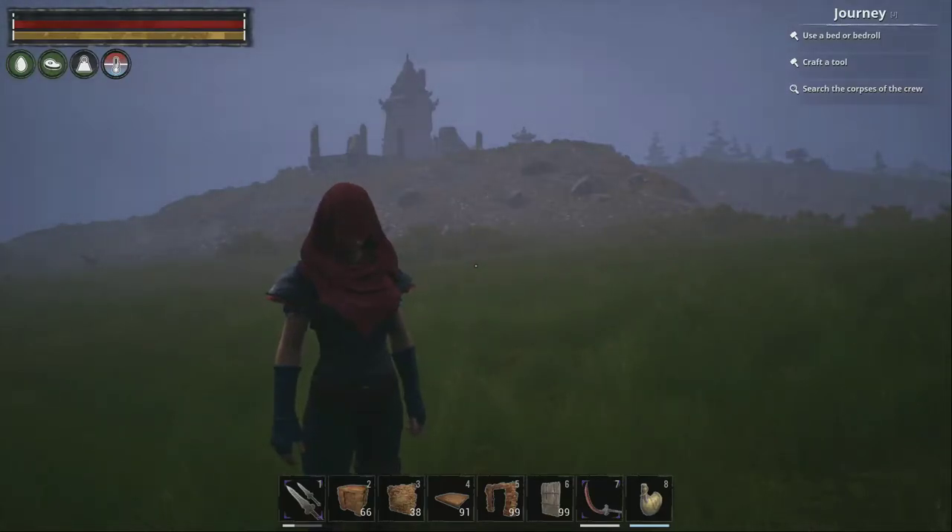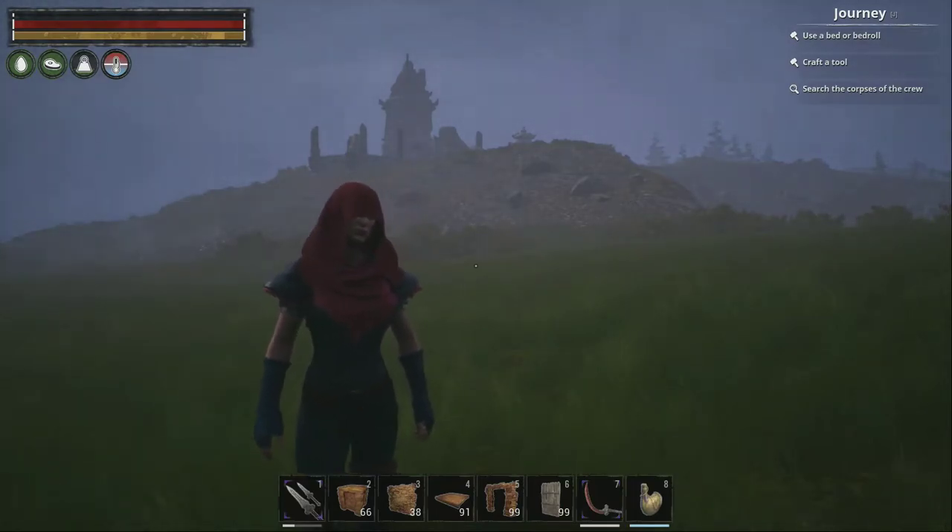What is up? Welcome back to another Conan Exiles Isle of Sipta video. In this video, what I'm going to attempt to do is show you where you get the Warcourt armor and the Survivalist armor. It's supposed to be the Judge — he basically has a chance to drop all the recipes. So I'm going to spawn in about 400, maybe more, of these Judges and kill them all.